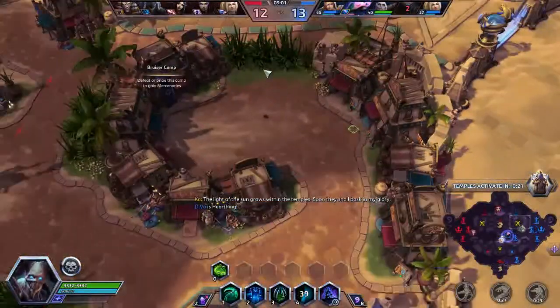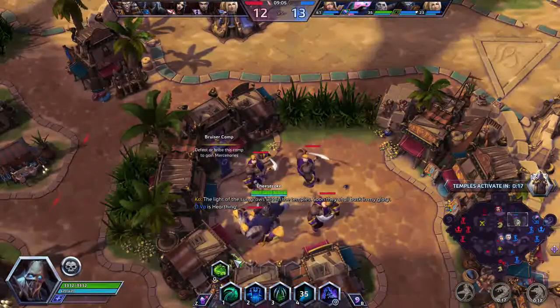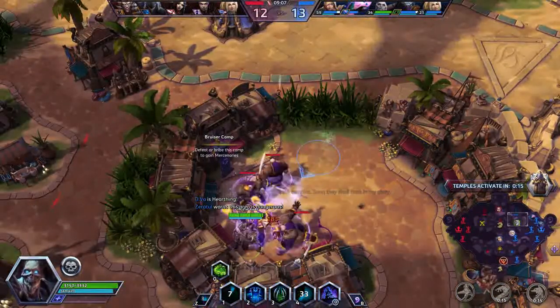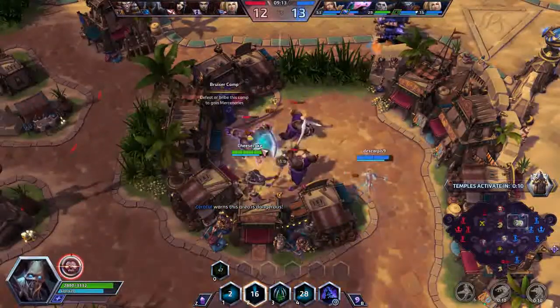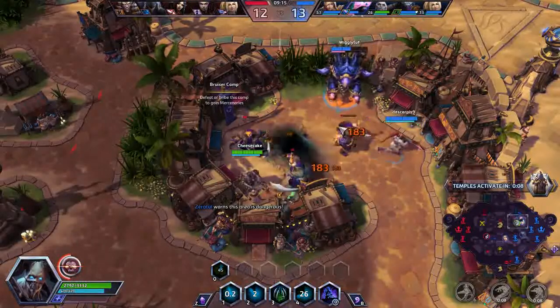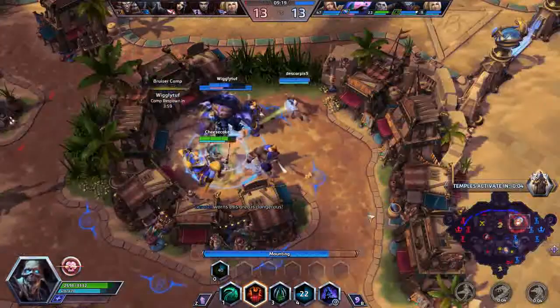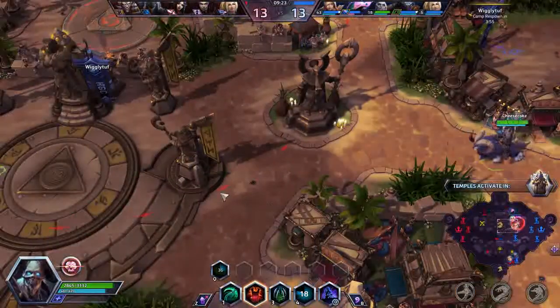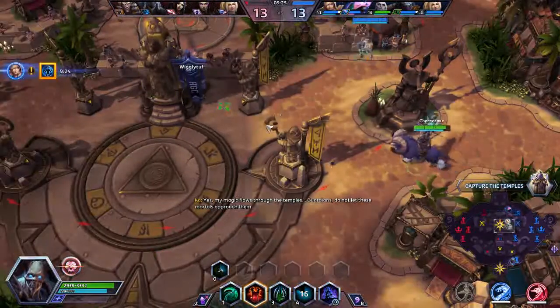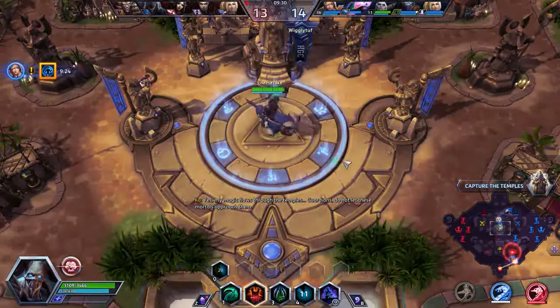One of the neat things you can do with the attack speed from Cursed Strikes now — as the balance decreases — just take these camps super fast. We probably shouldn't be aggressive until this ability is back off cooldown.